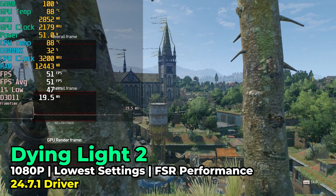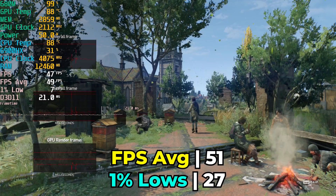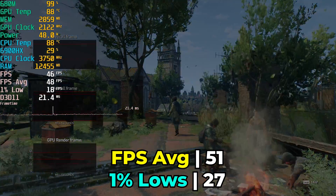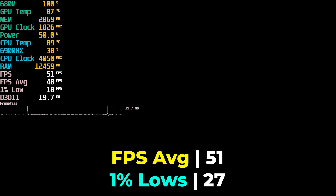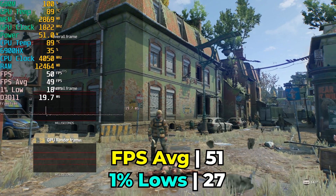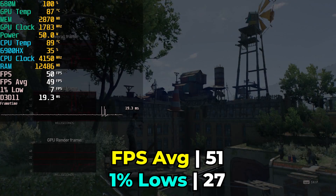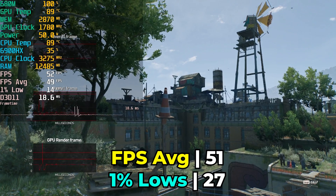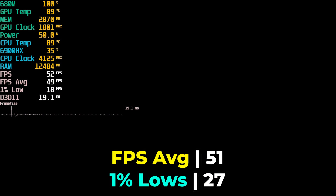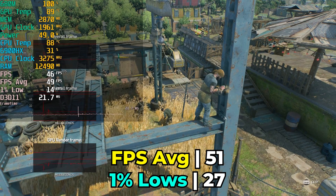After setting the TDP higher, I ran Dying Light 2's built-in benchmark at the lowest in-game graphics settings with FSR at the performance preset. The performance isn't incredible — while the FPS average is more than decent, the 1% lows leave something to be desired, but it's not an absolute disaster. Loading into my campaign, there were definitely stutters here and there. In very populated areas it can become a problem, but when roaming the open world I didn't run into too many issues, though those 1% lows could become frustrating.